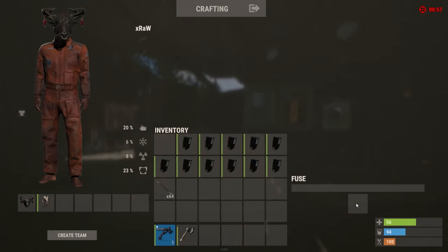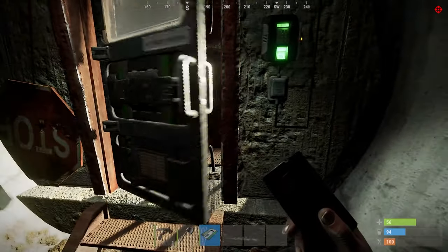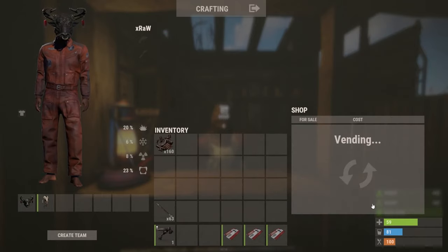You will need to complete the monument puzzle before swiping the card, and I'll follow up with a guide on each monument puzzle soon. The red card can be sold at the bandit camp for 80 scrap, which can be useful for extra scrap if you have many spare.